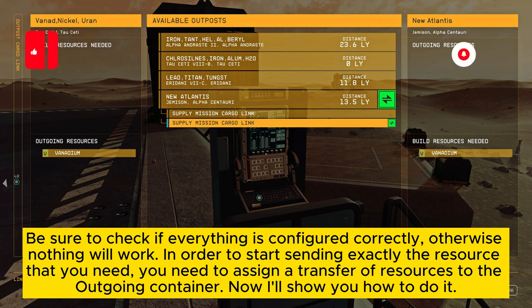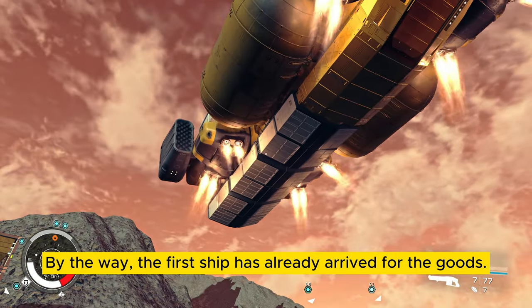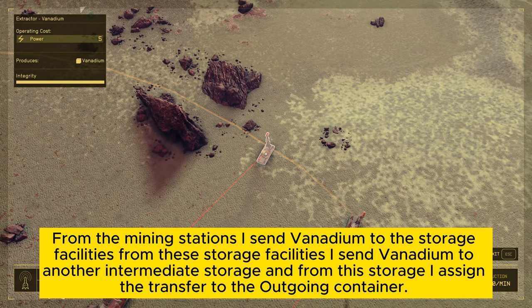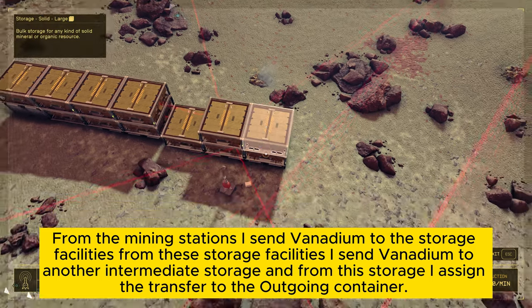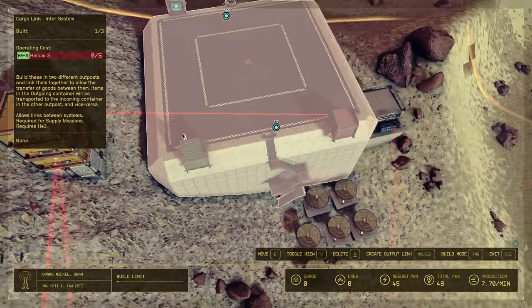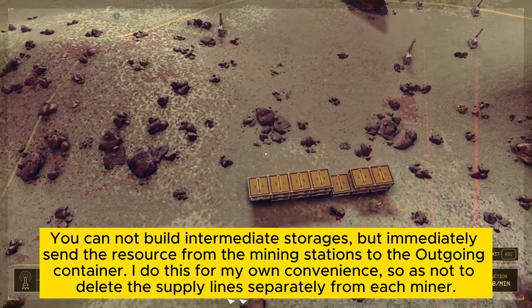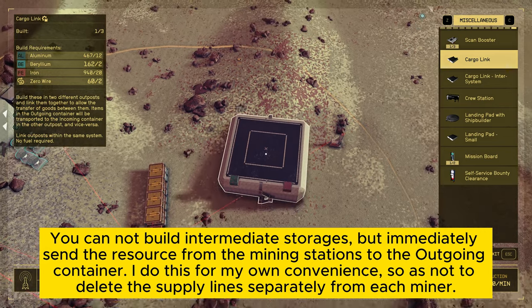In order to start sending exactly the resource that you need, you need to assign a transfer of resources to the outgoing container. Now I'll show you how to do it. By the way, the first ship has already arrived for the goods. From the mining stations, I send Vanadium to the storage facilities. From these storage facilities, I send Vanadium to another intermediate storage, and from this storage, I assign the transfer to the outgoing container. You can skip building intermediate storages and immediately send the resource from the mining stations to the outgoing container. I do this for my own convenience, so as not to delete the supply line separately from each miner.